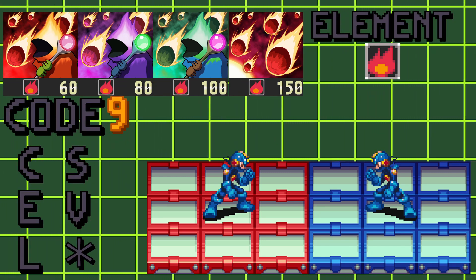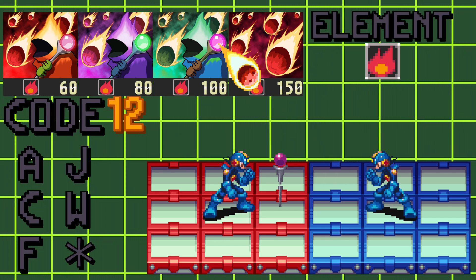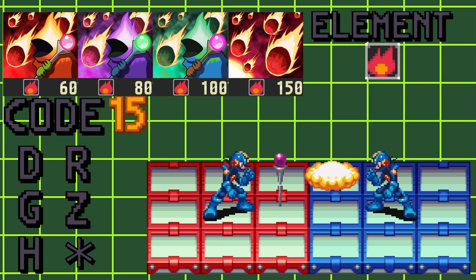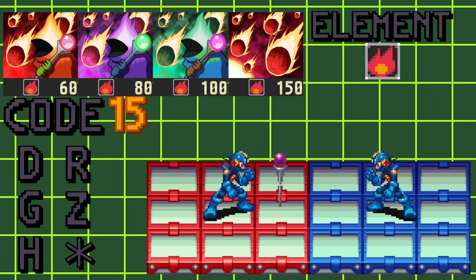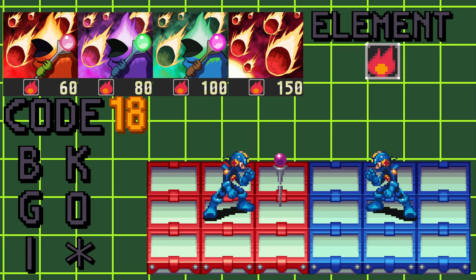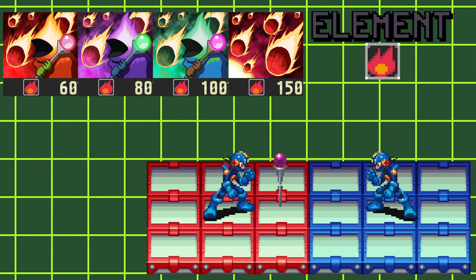Using this chip, we'll put a staff object in front of Mega Man, and after 60 frames, or one second, it will start shooting meteors onto your opponent's area. If the staff is destroyed at any point, the meteors will stop spawning. Unlike Random Meteor in Battle Network 3, these chip's meteors are truly random.